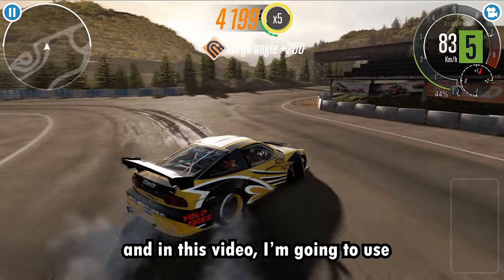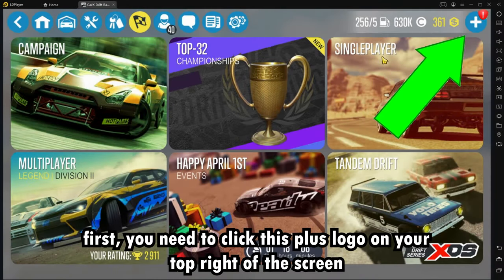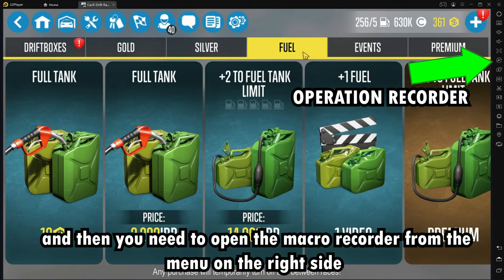And in this video, I'm going to use LD Player. First, you need to click the plus logo on the top right of the screen, and then go to the fuel tab, and then open the macro recorder from the menu on the right side.